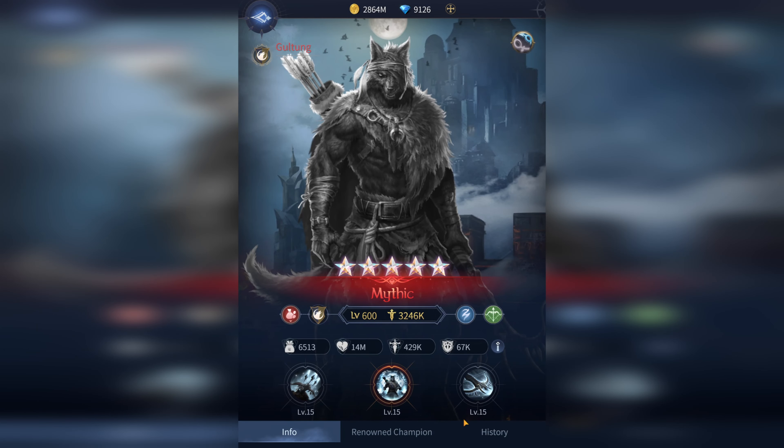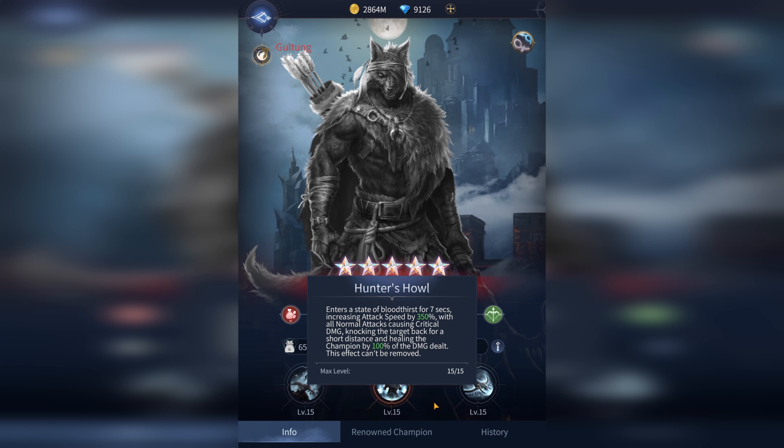When we're looking at our skills here, I think the most important thing on the male is the ultimate, where you enter a state of bloodthirst for 7 seconds, increasing normal attack speed by 350%, and all normal attacks cause critical damage, doing a little knockback and healing the champion for 100% of the damage dealt.